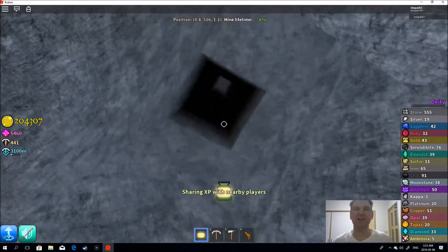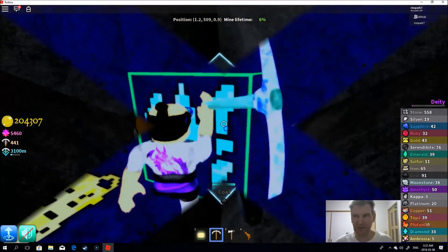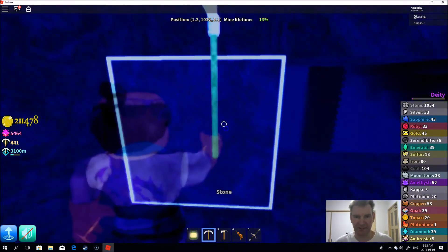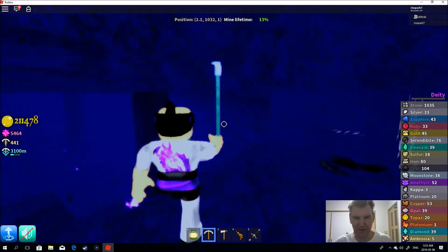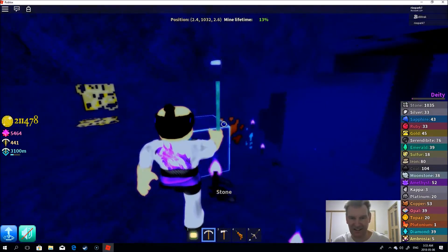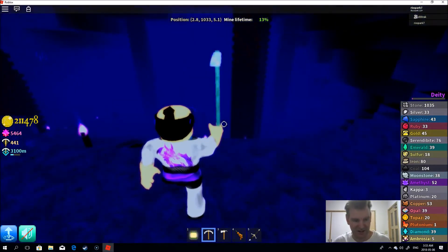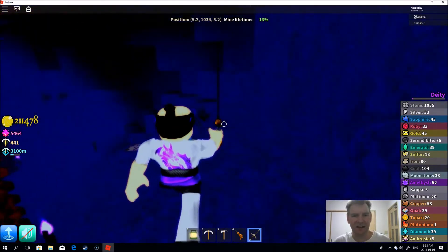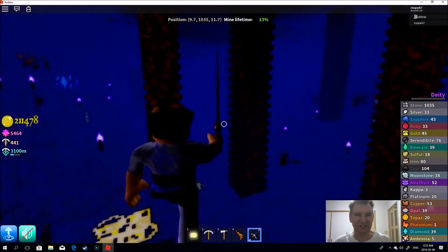So I'm back where I'm mining down — let's continue on down. There's a cave. Whoa, this looks cool. I like this. Now, are there any zombies around here? I'm going to get my sword ready. I do like this — this is really, really nice.